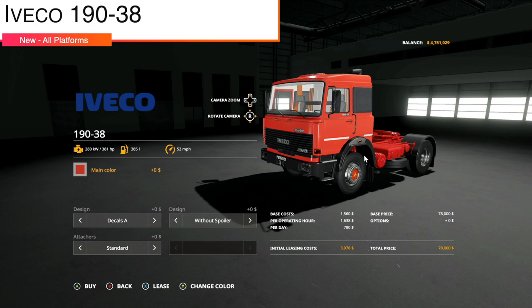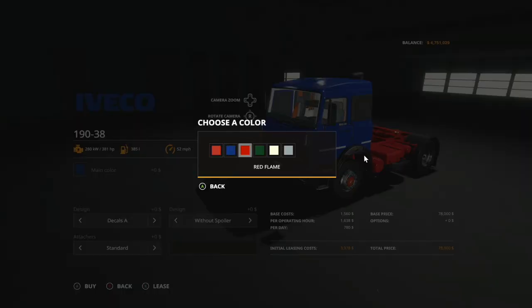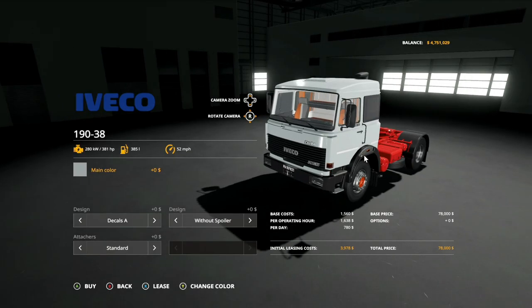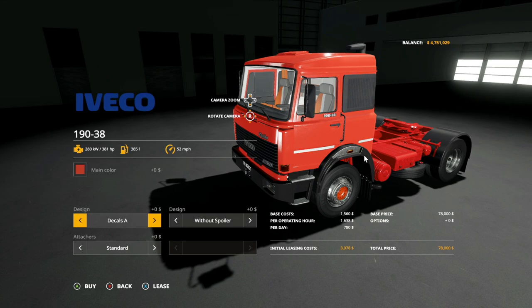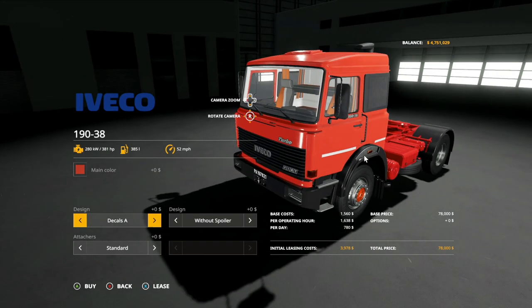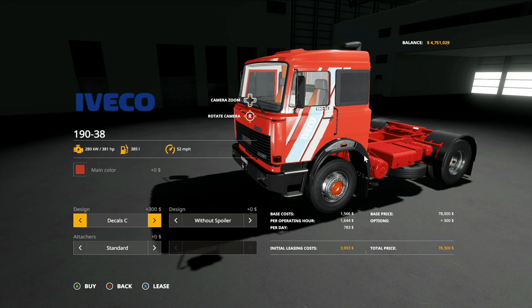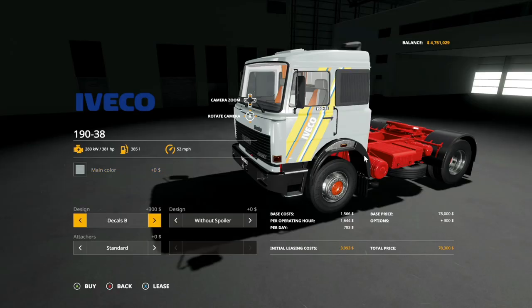Moving over in the store, we have the Iveco 190-38 semi truck. This can be found in vehicles and in trucks. This bad boy has multiple different colors: pastel red, blue marine, red flame — which looks really good — mint green, gray fog, and navy gray. All of these are custom colors and do not include any of the in-game colors. We also have some decals and a racing stripe kind of thing — decal A and decal B, going from white stripes on the side to the Iveco logo.